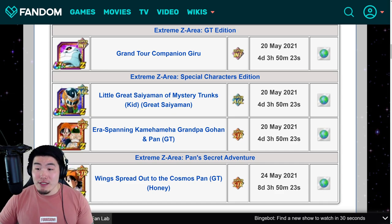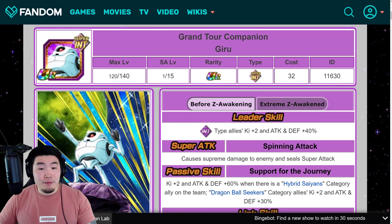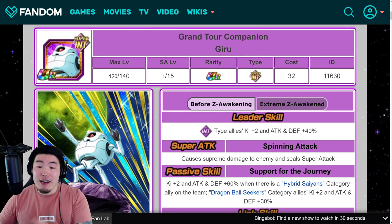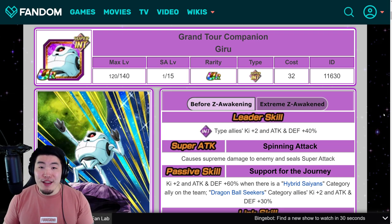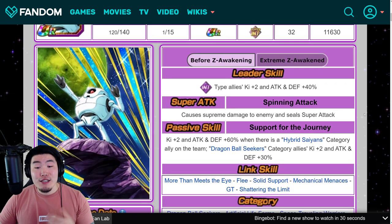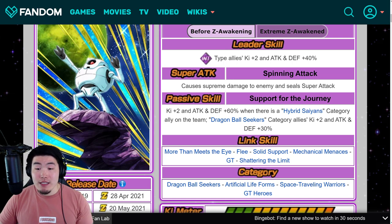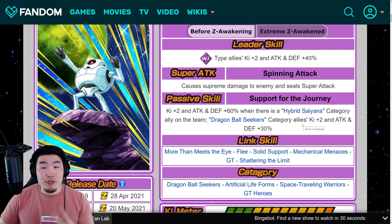We'll start with the INT Giru first. Before the EZA, his leader skill is INT-Type Ki+2, Attack and Defense plus 40%. Super attack causes supreme damage and seals super attacks. His passive is Ki+2, Attack and Defense plus 60% when there is a Hybrid Saiyans category ally on the team, and Dragon Ball Seekers category allies get Ki+2, Attack and Defense plus 30%.